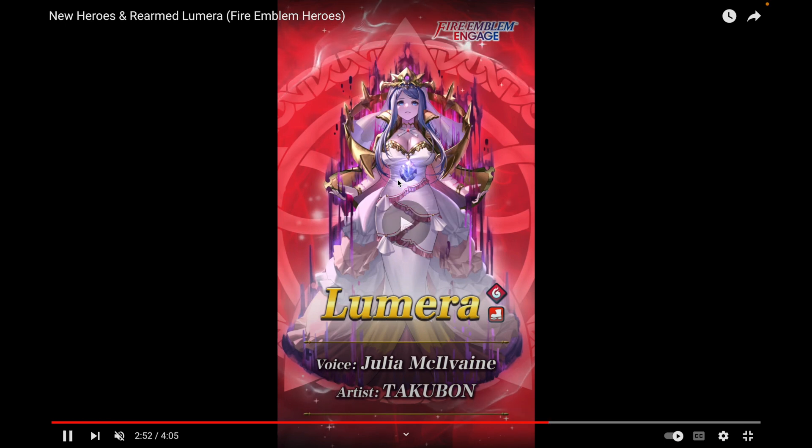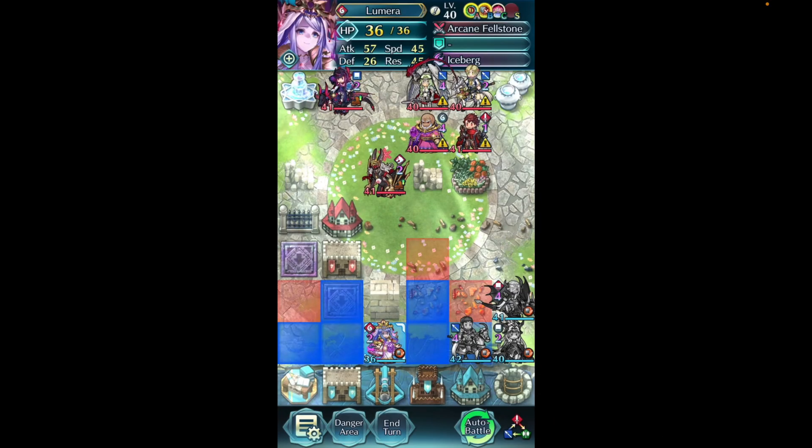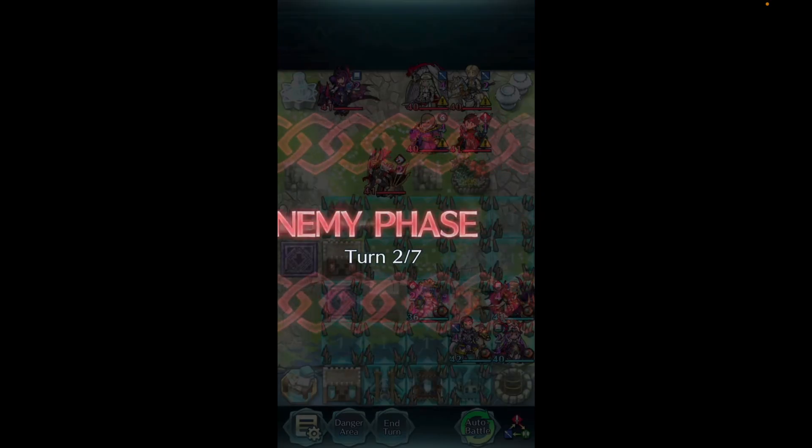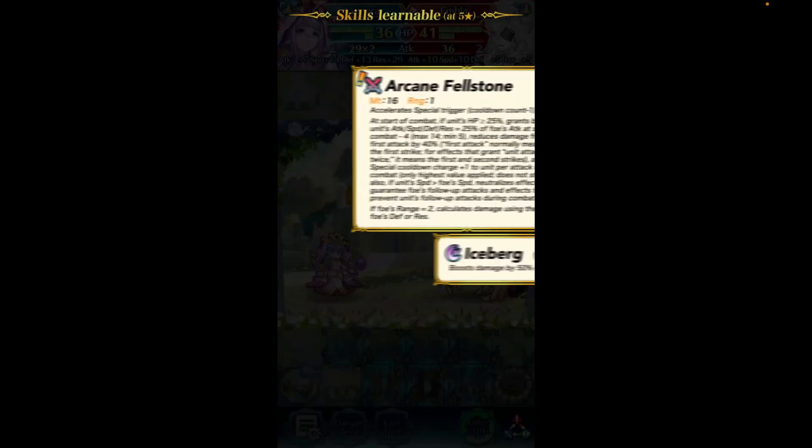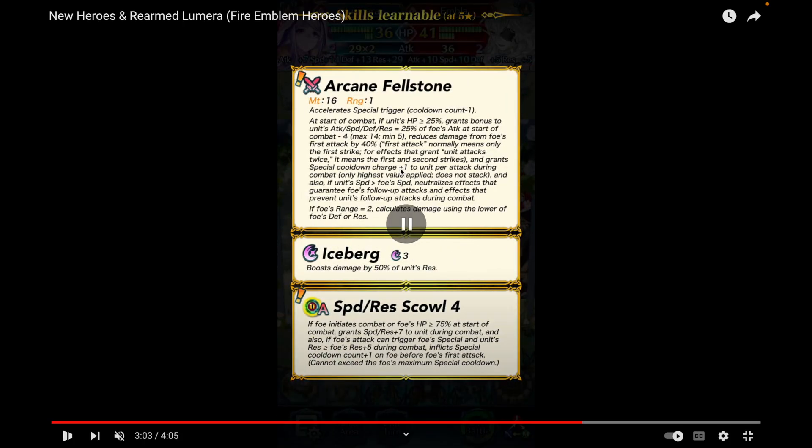Arcane Fellstone has minus one cooldown. At start of combat if alive, she grants bonuses to Attack/Speed/Defense/Res equal to 25% of the foe's attack — using the foe's attack against them — minus four, maximum 14, minimum five. She reduces damage from the foe's first attack by 40% including brave hits, grants special cooldown charge plus one per attack, and if her speed is higher than the foe's speed, she prevents the foe's follow-up.